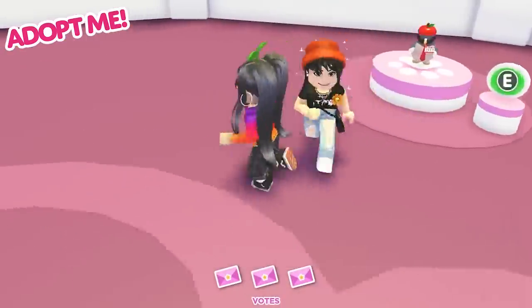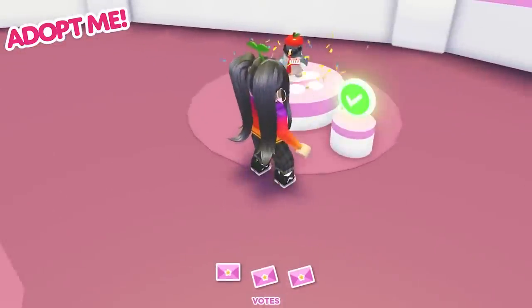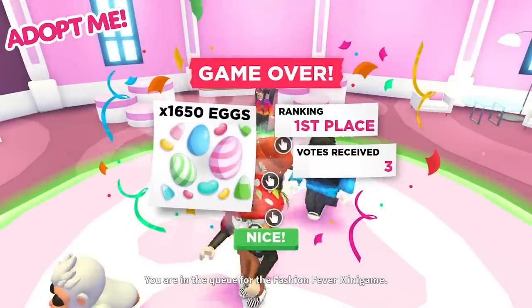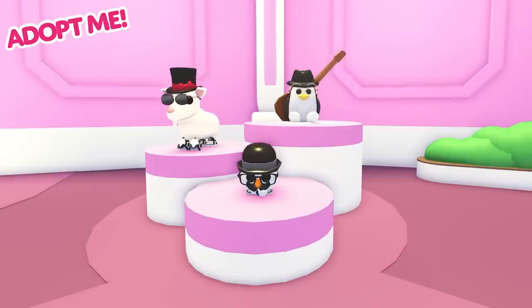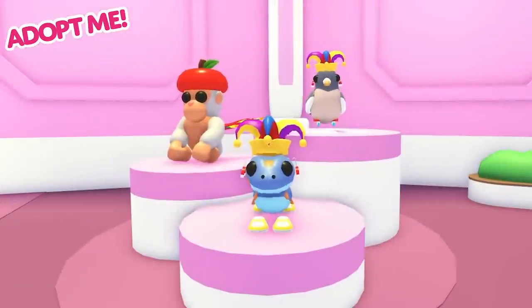Now our contestants must vote for their favourite looks — and no, you can't vote for your own. Winning looks will receive 150 eggs per vote they receive. But don't worry, you all get 600 eggs just for participating. Winning pet models will sit in the lobby so everyone can marvel at their fashions.